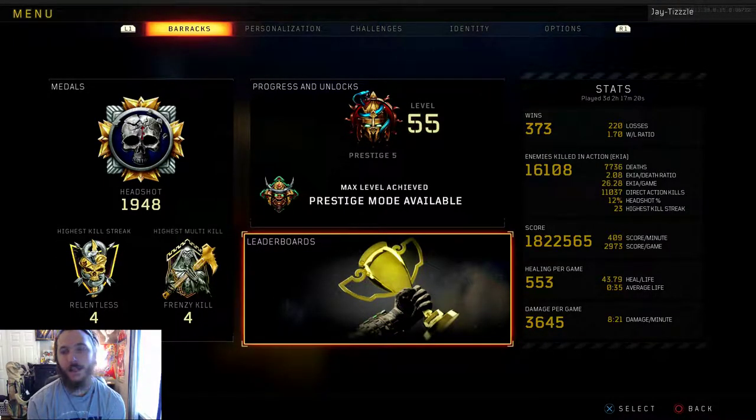Our regular stats: we have 373 wins, 220 losses — it's a 1.7 win/loss. We have 16,108 kills, 7,736 deaths, a 2.08 KD. Twenty-six point two-eight kills per game, 11,037 direct action kills, 12% headshot rate, 23 highest kill streak — I still suck, so there's no nuclear yet. The 1.8 million score, 409 score per minute, 2,973 score per game. 553 healing per game, 43.79 heal per life, and a 35-second average life.